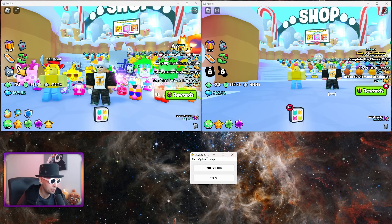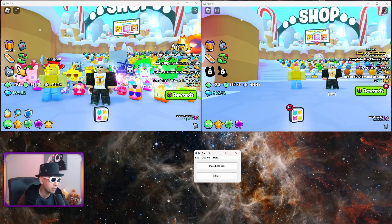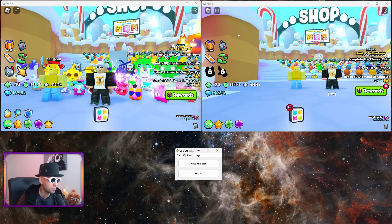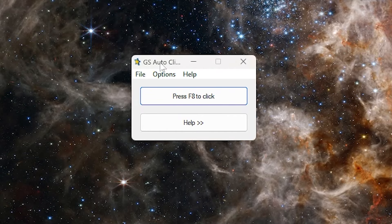To not get disconnected, you need to get an auto clicker. There are many different auto clickers on Google that you can find, and all of them are free. All the methods I'm going to show you are free to use — it doesn't cost you anything, including the multiple account stuff. GS Auto Clicker is the one I use. You can just Google 'GS Auto Clicker.'